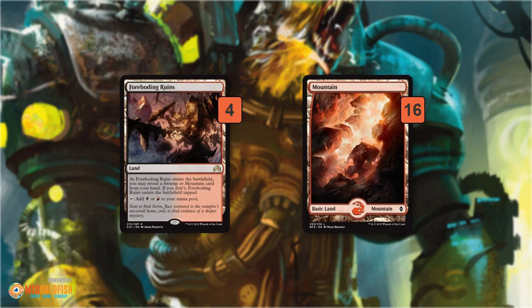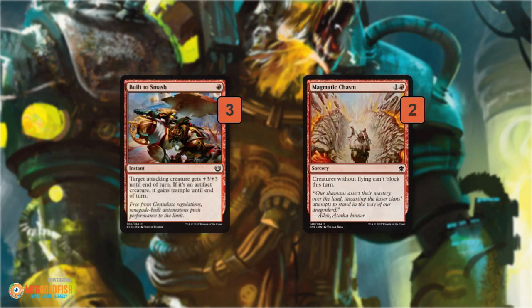As far as the mana base, we have four Foreboding Ruins and 16 Mountains. The only black card in the deck is Scrapheap Scrounger, which is technically colorless. But Foreboding Ruins gives you a low opportunity cost way to maybe get a Scrapheap Scrounger back from the graveyard if you happen to draw it.